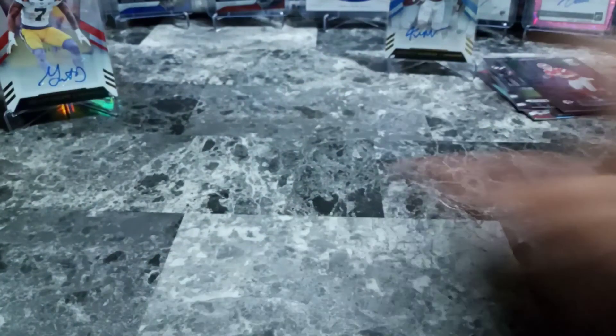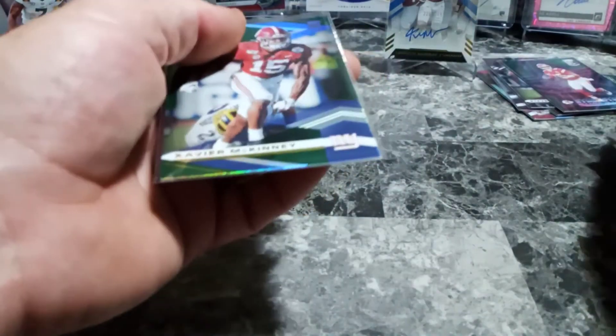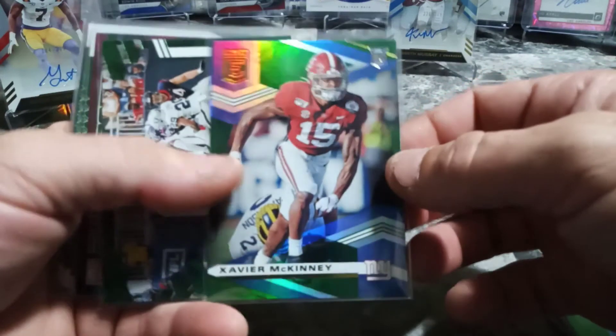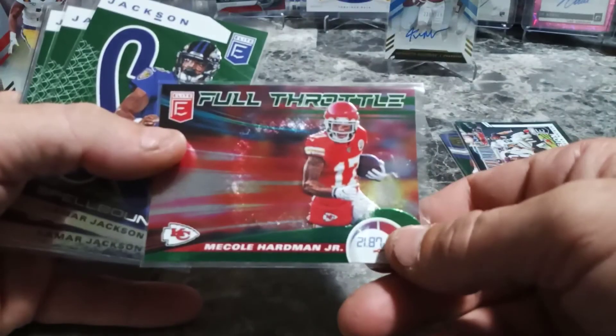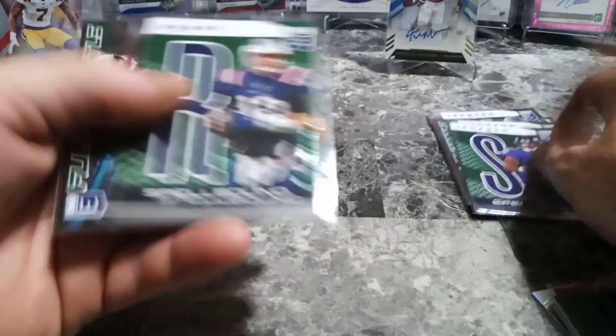So that is it guys - we'll do a minor recap here of some of these cards that I did pull out of this break. Xavier McKinney base, Deshaun Watson Field Vision, Mecole Hardman Jr. Full Throttle. Three Lamar Jackson Spellbounds - two K's and one S. We got the R Brady Spellbound and then the Full Throttle Tom Brady as well.